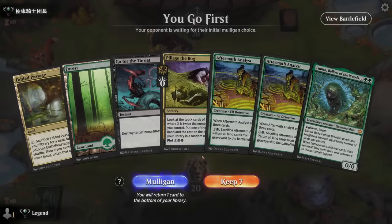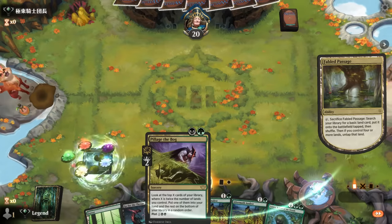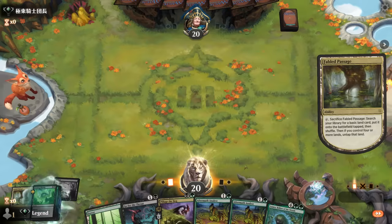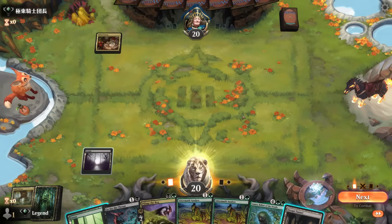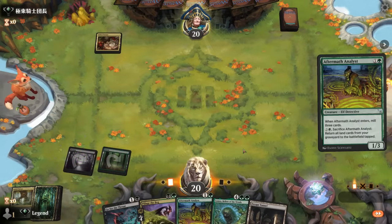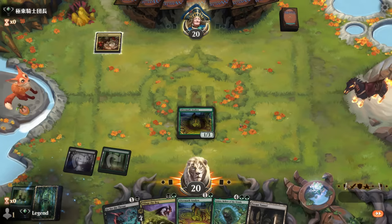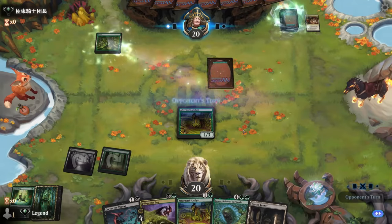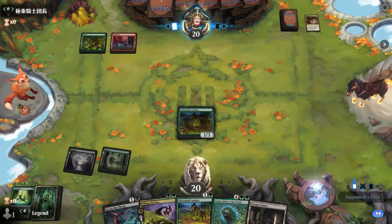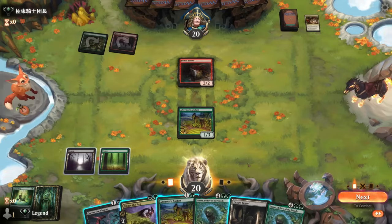Okay, we're on the play with what looks like a keepable hand. We need to hit some more land drops but there are plenty in the deck and we can always Pillage the Bog to find a land. We're facing Fabled Passage so this isn't an aggro deck. We'll go Analyst since we have our land drop for next turn taken care of, though we didn't mill any lands unfortunately.